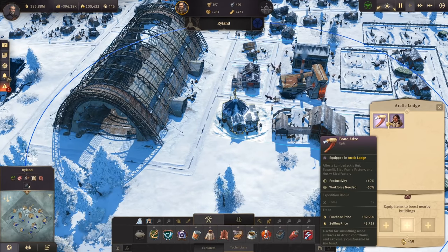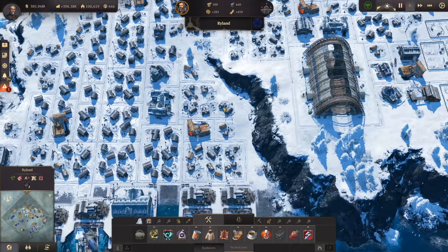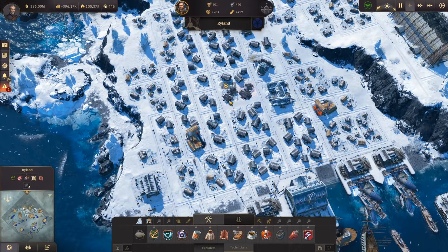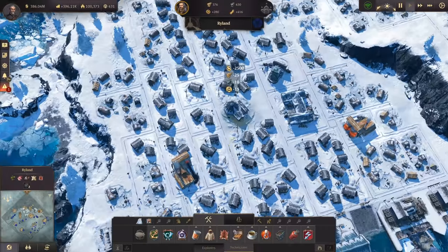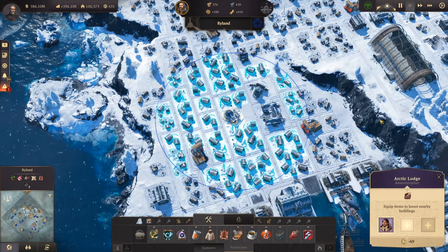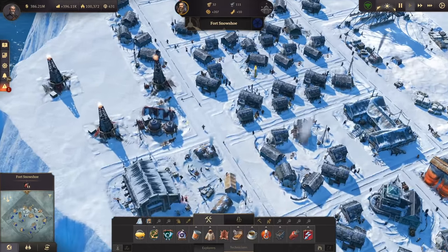Here we can use the bone ads item, which gives a bit more workforce back. The other item affects explorers and technicians, so we find a good central position, get rid of the streets, and squeeze in the building. Then we use Narrow in the Seamless, which reduces the arctic flu chance and the need for sleeping bags for all buildings within the circle.